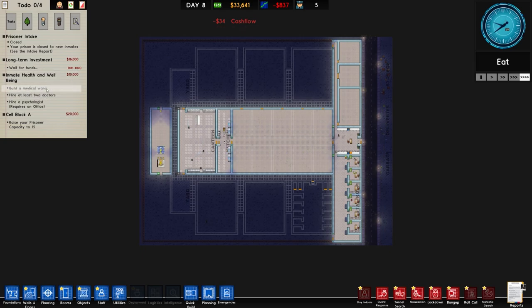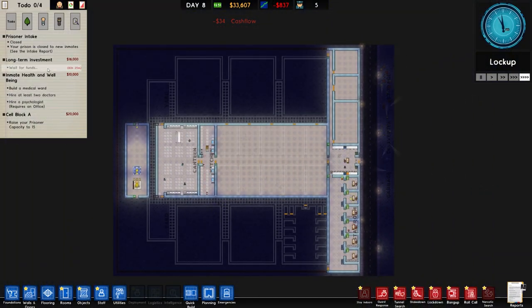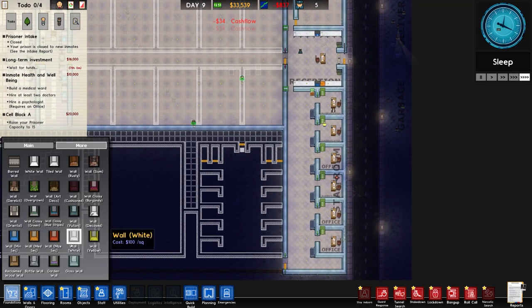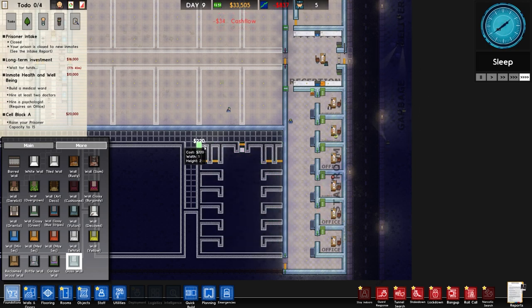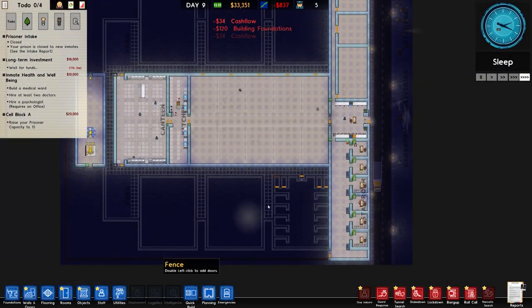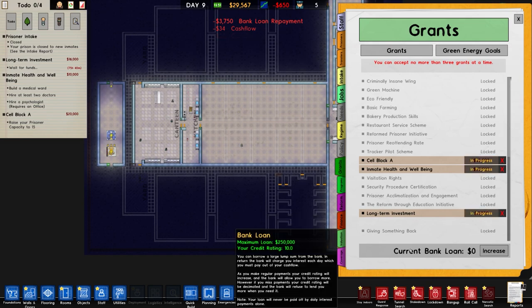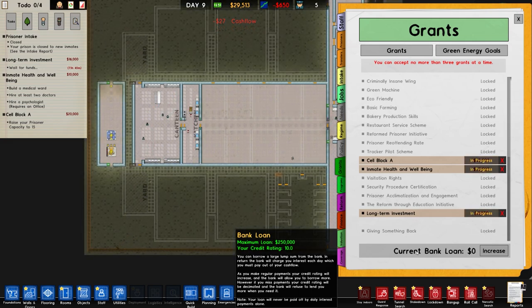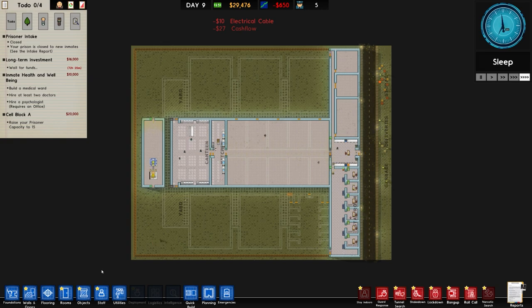I think we'll leave it there for now - that's actually a very positive start, I feel. We've got three grants on the go. The inmate health and wellbeing is very quick to do - just going to turn one of these into a medical ward, job done, there's our money. Long-term investment: 80 hours left, that's fine. Cell block A - raise prisoner capacity to 15. We just need to build two of these - each one is 8 grand plus lights plus furnishings, call it 15 grand each, so I need to spend about 30 grand. We are in credit rating 10.0. I'll just put the cabling in there just to sort that side out.